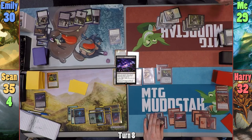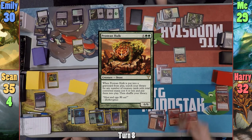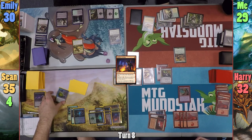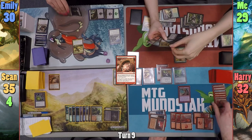Emily has me discard again and I dump Mikaeus the Unhallowed. She casts Farika and passes to me. I play a Diamond Valley and cast Protean Hulk before passing to Harry. Harry casts Tuk-Tuk Scrapper, resolves its Sunbird's Invocation trigger, and casts Faithless Looting for free, discarding a Dualcaster Mage and a Mountain. The Scrapper enters and destroys Sean's Crucible. Harry casts Thornbite Staff and passes. Sean casts Crackling Perimeter, counting four gates, and passes.